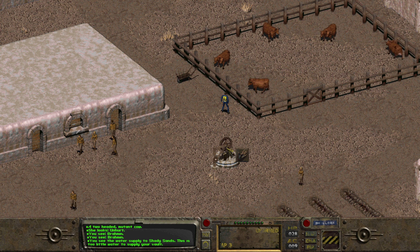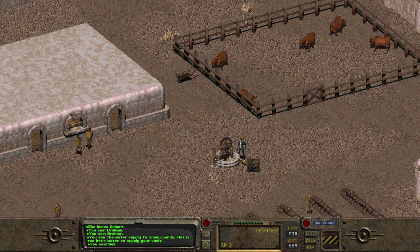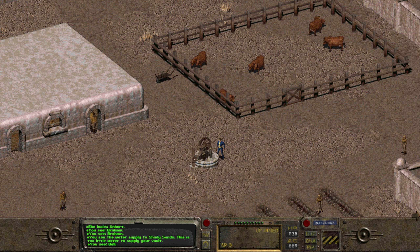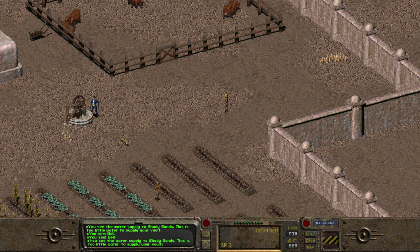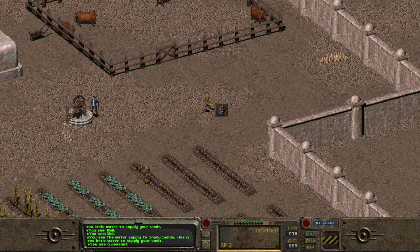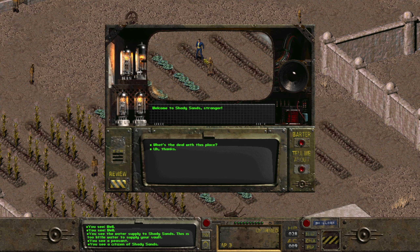Right, we have a well system — too little water to supply your vault. Maybe Bob's splashing his face; it looks a bit dusty and hot out here. Welcome to Shady — I didn't expect her to talk. What's the deal with this place? We're a true community, we all work and share together. How on earth do you survive? Farms. We have farms, we have irrigation, we herd Brahmin. Obviously now we've got a name for these two-headed creatures — Brahmin. She points over to the pens.